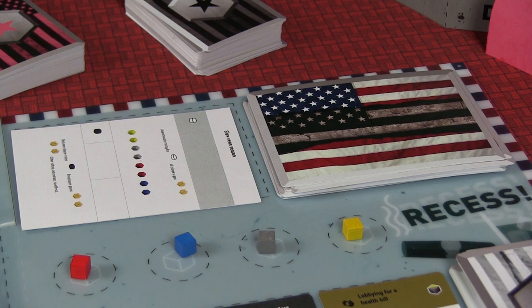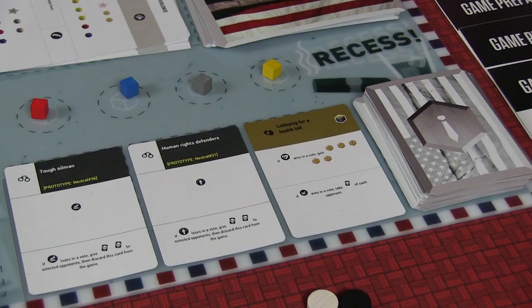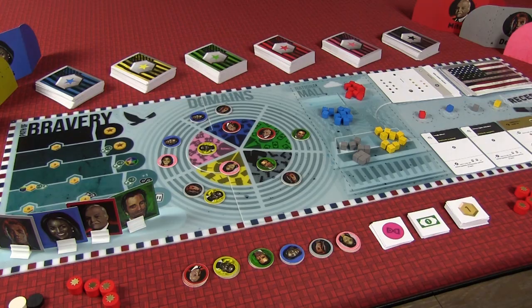Up here in the upper right is the deck of voting cards. For every round except the first, you draw one of these cards — it has an issue that you will vote pro or con on. Down here in the lower right is the recess area. After each player has completed their actions during the action phase, they have the option to choose either one of these cubes or one of these neutral cards. Neutral cards can come in the form of influential people, lobbyists you send to somebody else, or various legal actions. As you look at the board, you see there are a lot of vectors where you can invest resources and manipulate things.